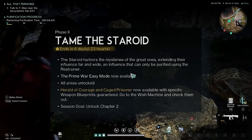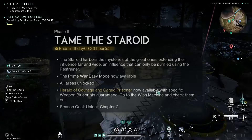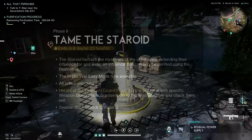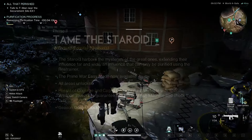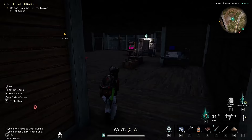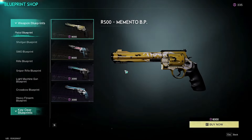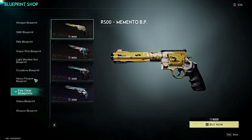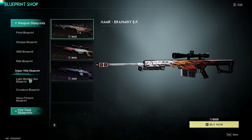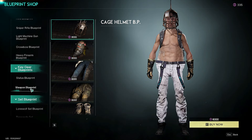A couple of blueprints have now been unlocked via the weapon blueprint shop on the Wish Machine, being the Herald of Courage and the Caged Prisoner. However, if we come over to the Wish Machine, I'm not seeing anything of the sort. I don't know if this is a bug or what — maybe you have to go to the actual Wish Machine himself. There should be a couple of extra legendary blueprints inside of that machine.